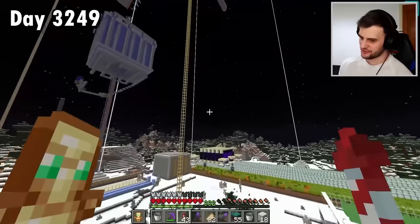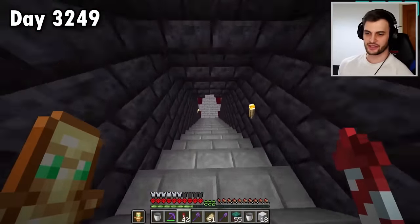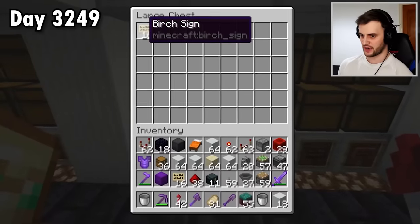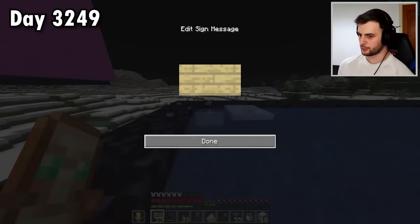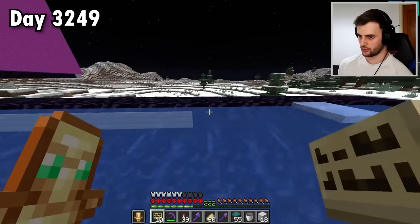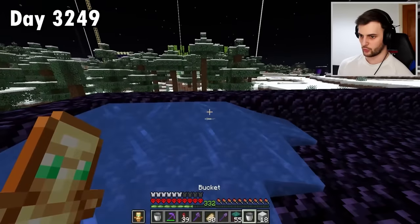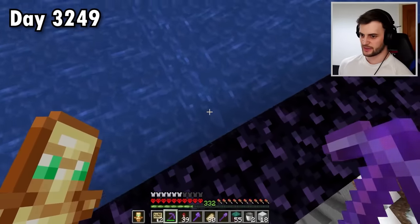We're in a snowy biome and it's all freezing. But to solve that, there is a very, very simple solution - I just simply have to fly back home, go down to my storage room and grab a bunch of signs. Because a water source block will freeze, but a waterlogged block - well, that can't freeze at all, can it? There's going to need to be signs all the way along here. And if I also add more water on this side, they can all be waterlogged as well. As you can see, everything is meeting in the middle.